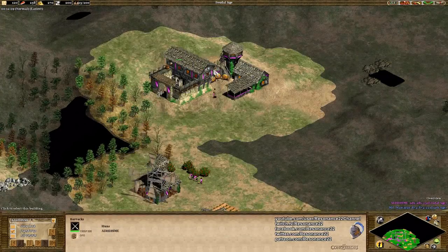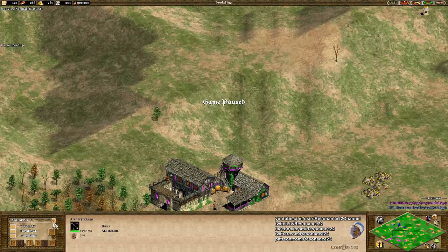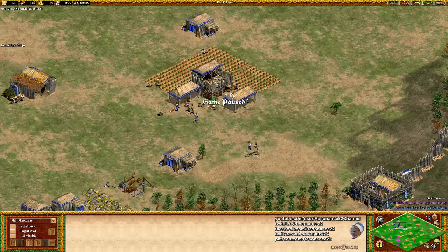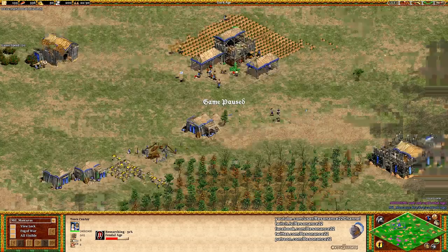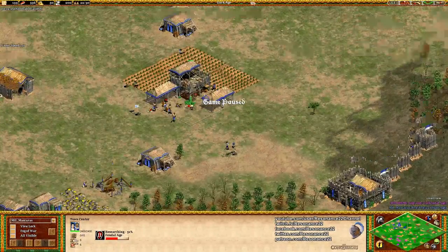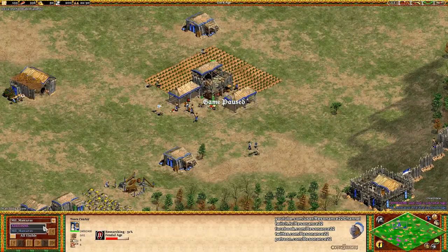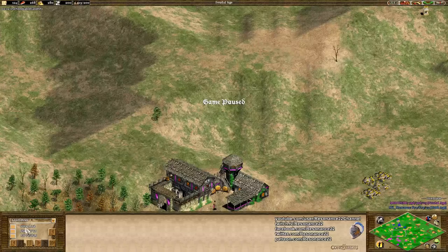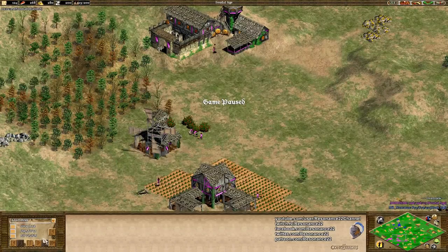Let's quickly take a look at Blue's population. Holy idle time, Batman — the Chinese start is rough, I can relate. ADHD_is_me actually has a small population advantage, which is quite nice. His opponent is not in the feudal age yet, and that's really reassuring to see.